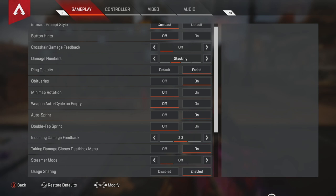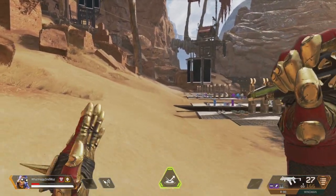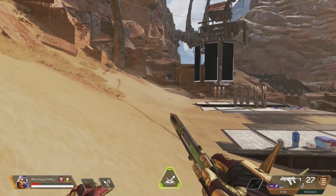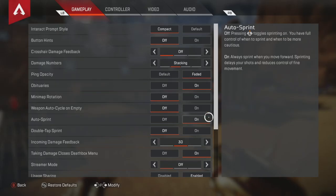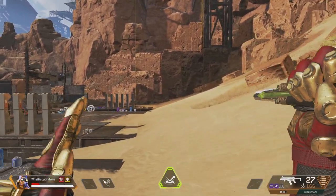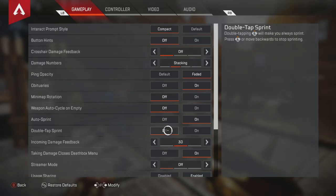Auto sprint — turn it on. If you have it off, you have to click the sprint button manually. But with auto sprint on, as soon as you move forward on the left stick, you automatically run. You don't have to worry about clicking anything. So make sure you leave that on. Double tap to sprint — you can leave that off since you've got auto sprint on.